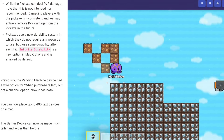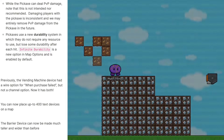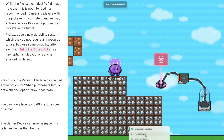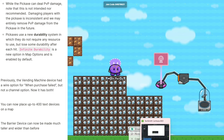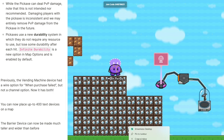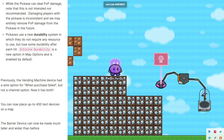Previously, the vending machine device had a wire option when a purchase failed, but not a channel option — now it has both. You can now place up to 400 text devices; last time it was around 250. The barrier device can now be made much wider and taller than before. Summable items have been renamed to usable items to support items such as dynamic terrain and healing items like shield cans. They also fixed an issue where the amount of usable items was incorrectly shown when spectating. Mobile platforming controls have been significantly upgraded, so now you can move even when something nearby is available for you to interact with.